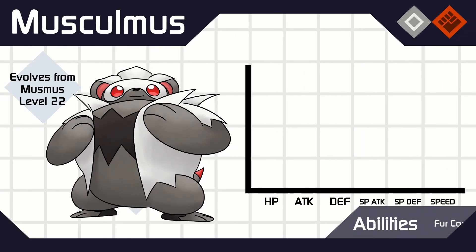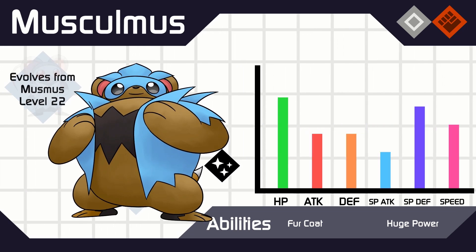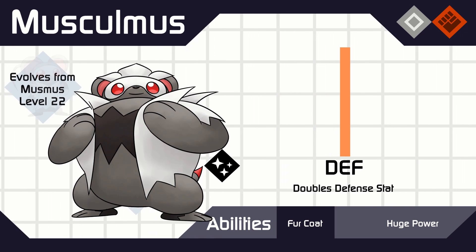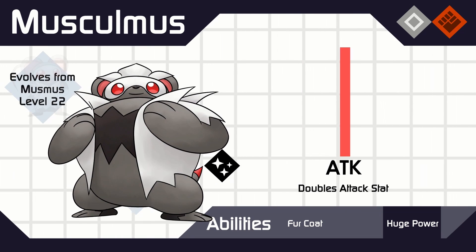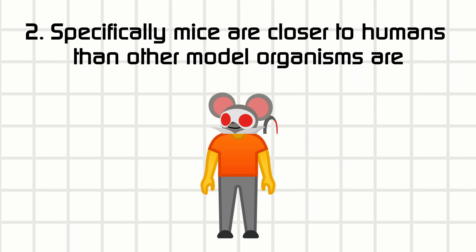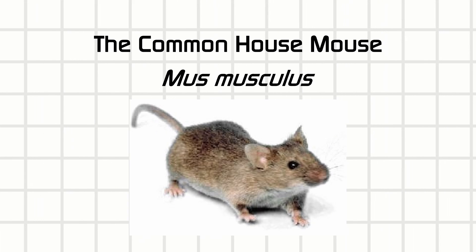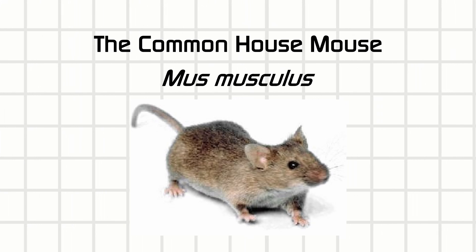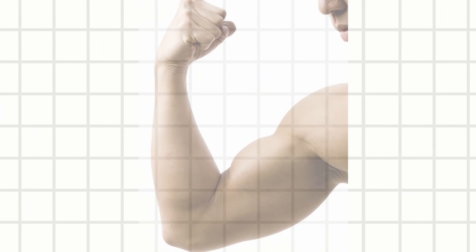Lab mice are more commonly used than lab rats nowadays, so here's Musculmus. Musculmus is muscular because the species name for the lab mouse is Mus musculus, which is the same name as the common house mouse. But don't worry, these mice aren't plucked out of their houses. Rather, these are special strains of mice bred for research purposes. I know a lot of quizzes like to ask why we use these mice as model organisms, which are species we use to test treatments on instead of testing on humans. Here's two big reasons. Number one, they quickly mature and breed, and in large numbers at that. And two, mice are relatively close to humans compared to some of the other model organisms like yeast or fruit flies. Also, one last thing — why are mice even called Musculus, like muscles? In fact, it's the other way around. In Latin, Musculus does mean mouse, and muscles were called little mice because biceps looked like them.